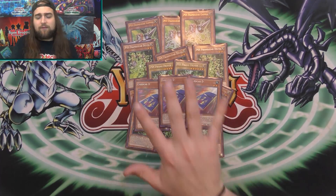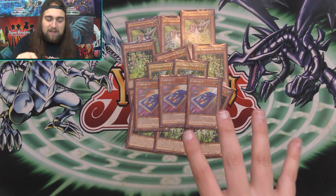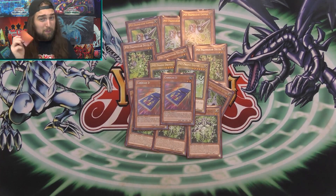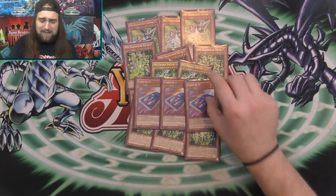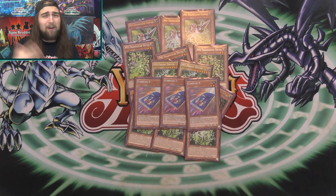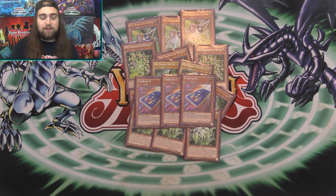That's all for the side-frame monsters — 14 side-frame monsters total, plus your Card Car D. Card Car D is a plus-one, and it also gets around your Mistake. I'm main-decking Mistake because it's such a powerful card and so many decks search right now. Card Car D gets around that by letting you draw rather than search.